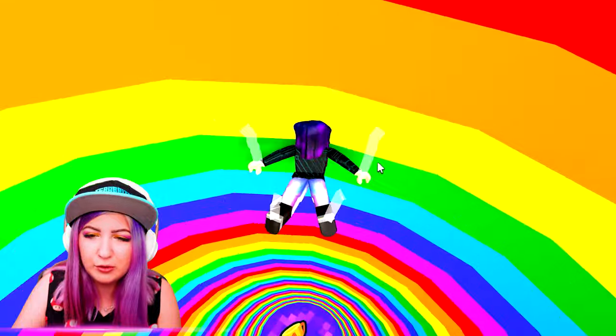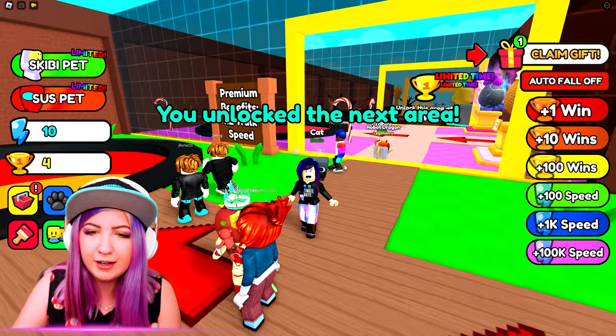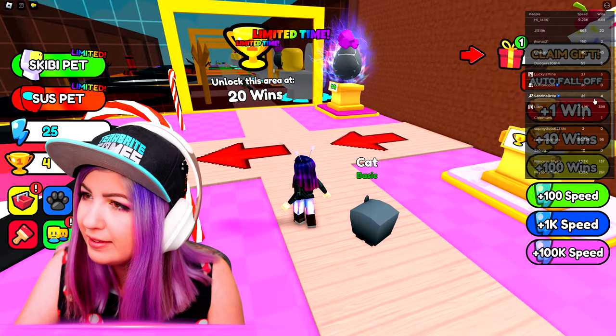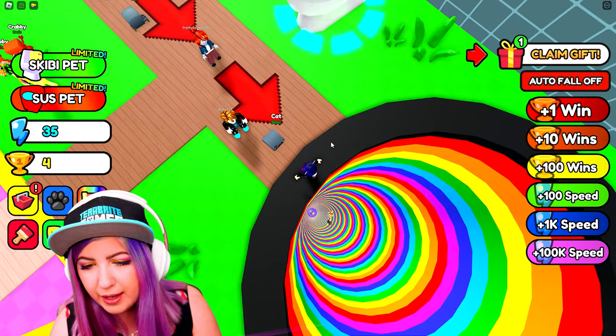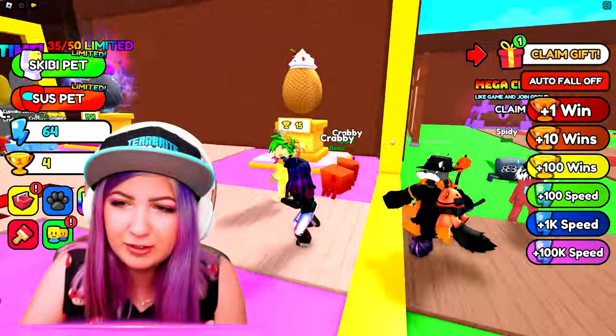What happens if I touch the edge? Do I lose? No? Okay. I unlocked the next area. Oh, I thought I had to get four wins. It says I have four wins. I only dropped two times. My pet maybe helped me. I don't know, but let's move on.